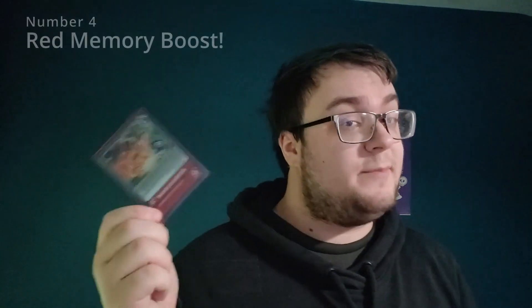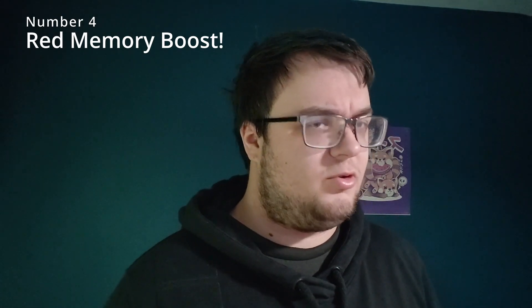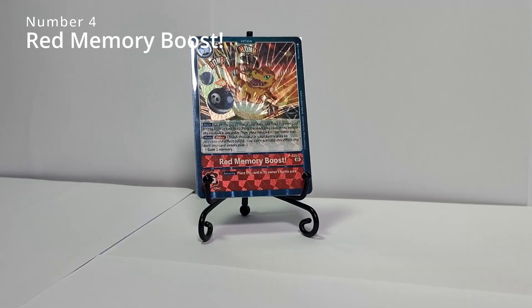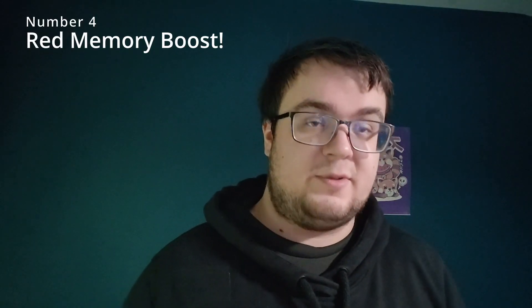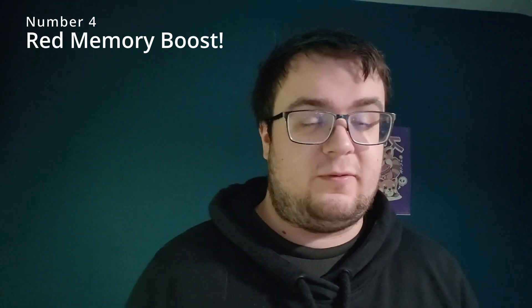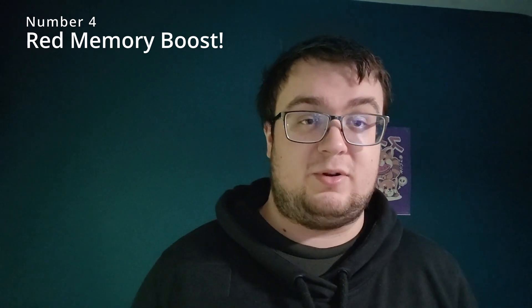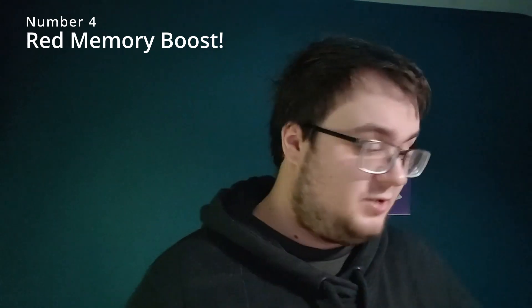Number four is part of a line of option cards useful in any deck - the Red Memory Boost. The memory boosts take a turn to get that memory, but that's fine because it also gives you a draw. It gives you the ability to add a card into your hand that you might need - you're searching the top four and taking one red Digimon you need. It does have to be a red Digimon, so you can't search for tamers or options, but searching for that Digimon you need - whether you're stuck at a rookie stage, looking for a level 4, level 6, or even level 7 in the case of Jessmon or Ragnarolordmon - it's so useful to pull that piece you require.